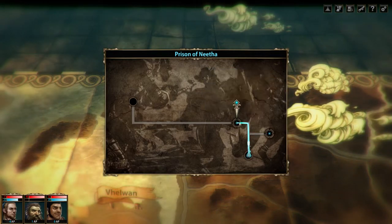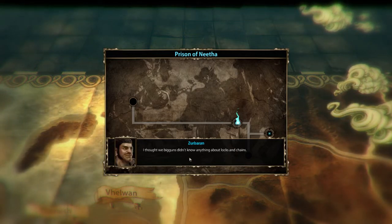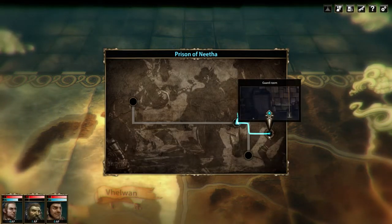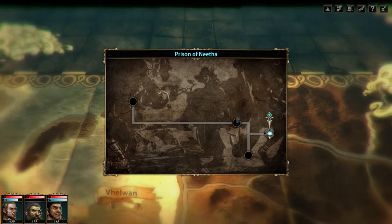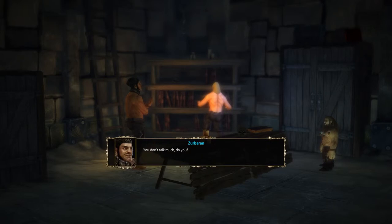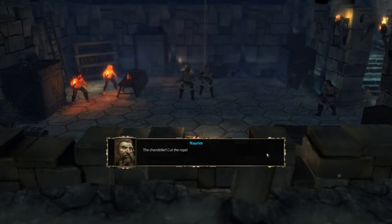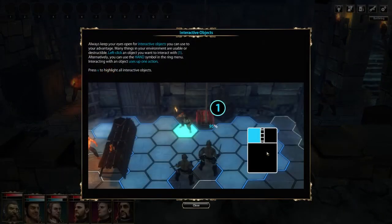First things first, let's go to the door because that's where the arrow is pointing. And the door's locked - surprise, surprise. Let's go to the guardroom then and see what we find there. And surprise, surprise, we got found by some guards. What do you expect when you go to the guardroom?